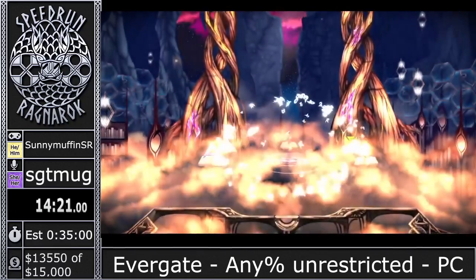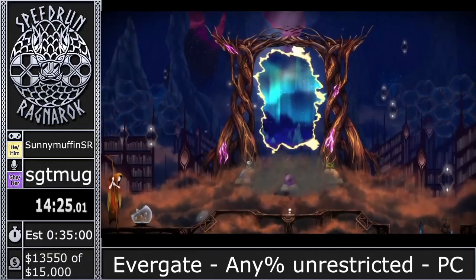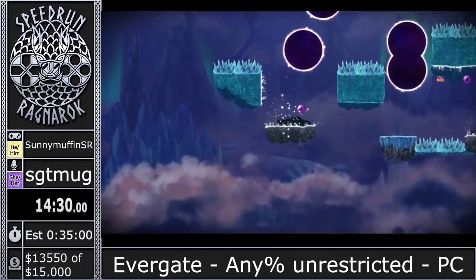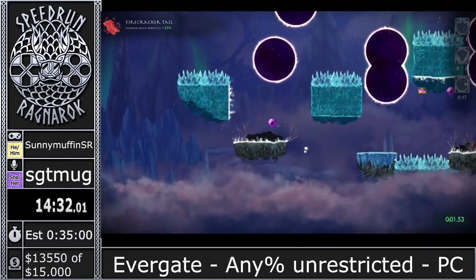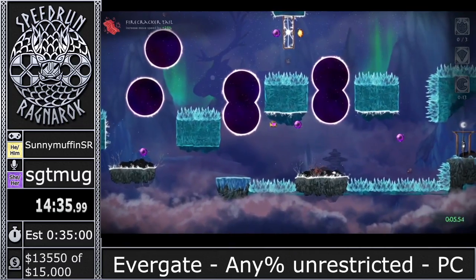We are onto Northern Lights — this is probably the hardest chapter, at least in my opinion. We have some very difficult shots to make. That first one right there is deceptively hard — you have to aim completely straight up or you just whiff the shot and fall to your death in the spikes.